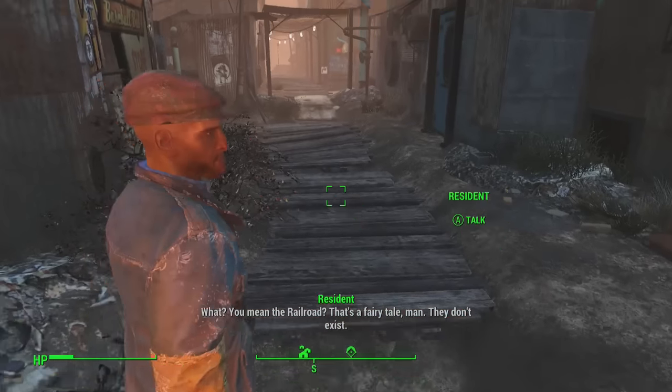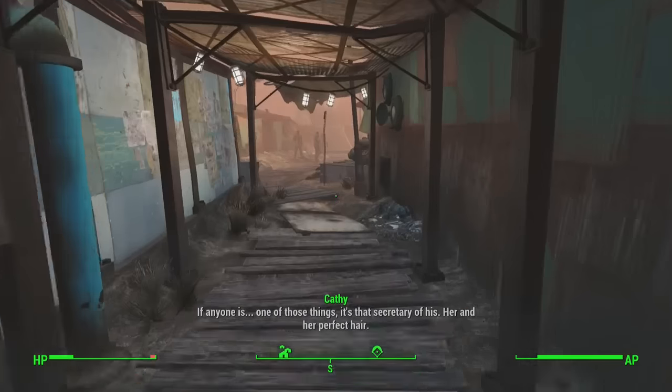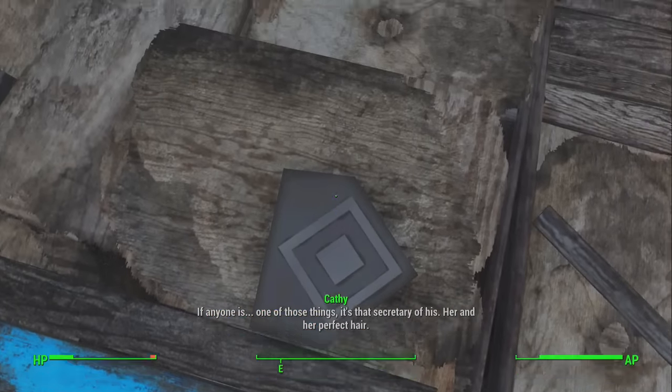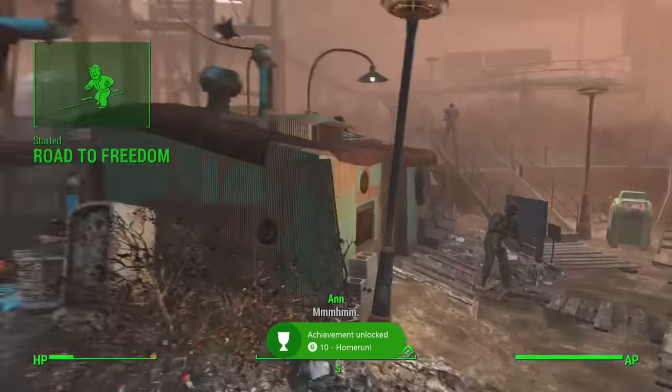Basically go first, second, third, and finally touch home again. That would be a home run in the game of baseball, and it's a home run here in the game of Fallout. You're going to get your achievement or your trophy as soon as you touch home.